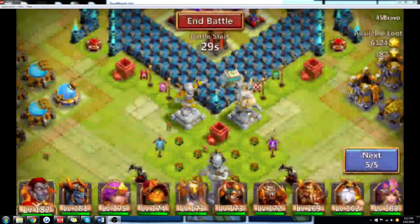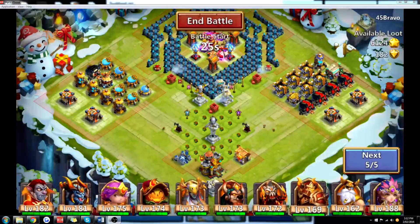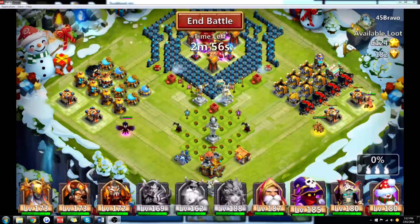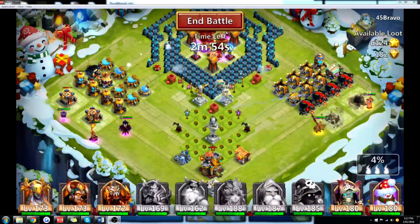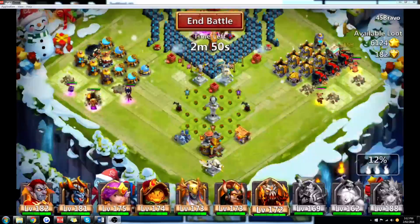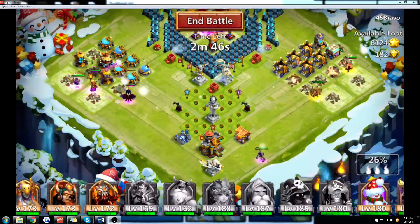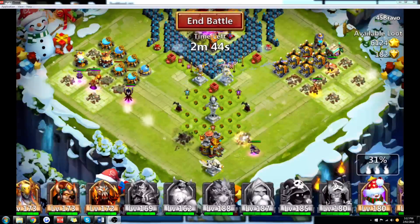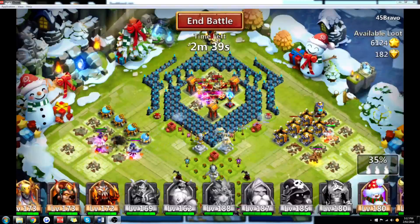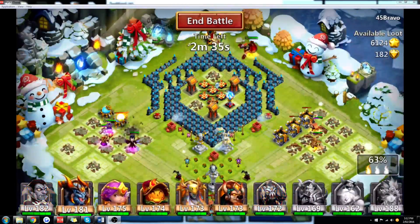That's essentially the gist of it — it's pretty easy. You get five skips if you find opponents that are too tough, so if you have opponents where you're wary of losing heroes, just skip them. Generally the game mode is easy enough that you won't need all five skips to clear Hero Expedition. You don't get anything for not using them, so you might as well use them up.